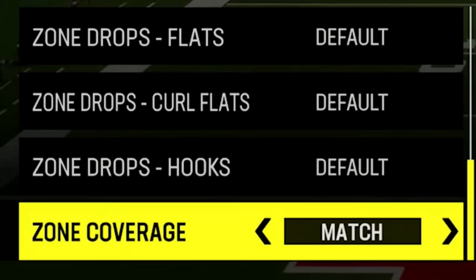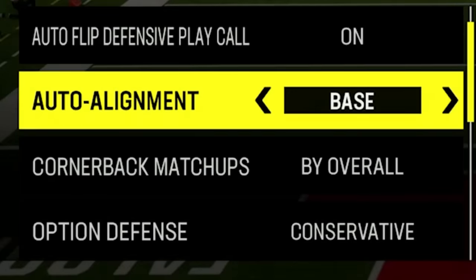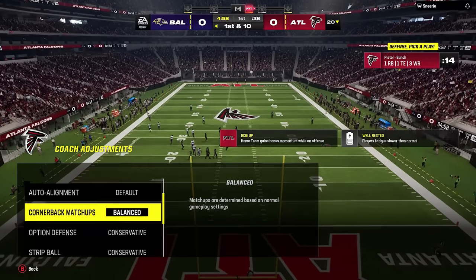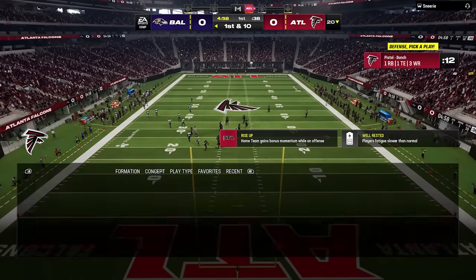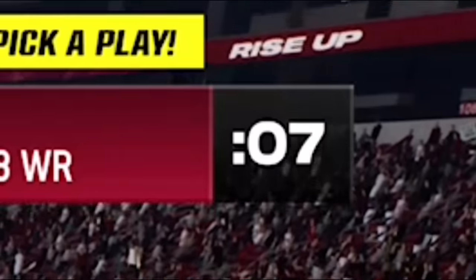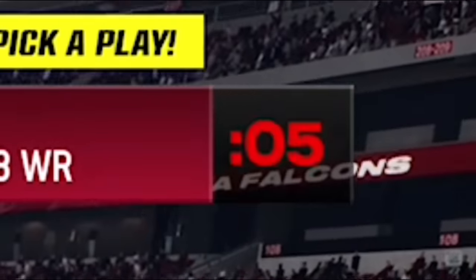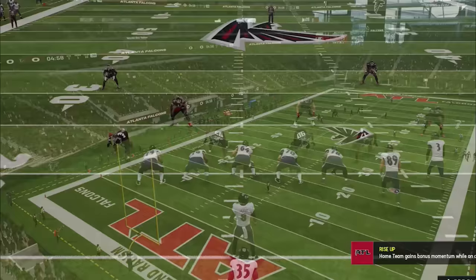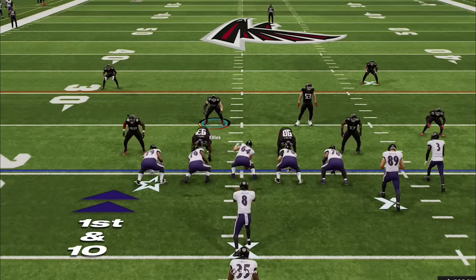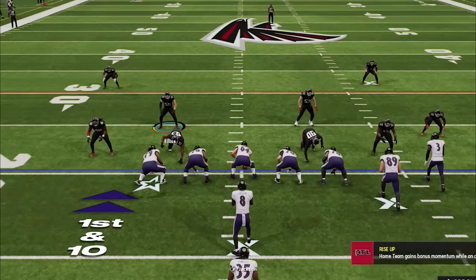For my coaching adjustments, the most important ones are: set your zone defense to match, which ensures zone coverage follows receivers better, and set your auto alignment to base so that every play looks the same pre-snap, making it harder for your opponent to prepare. The reality is the first drive on defense is usually the hardest because you rarely have enough time to get all these things set before the play clock starts ticking down. So I usually do all my coaching adjustments first, then choose one play and hope my opponent doesn't hurry up right away.